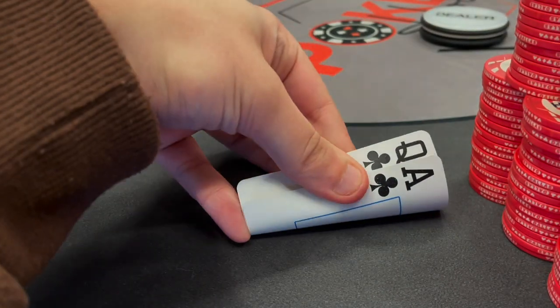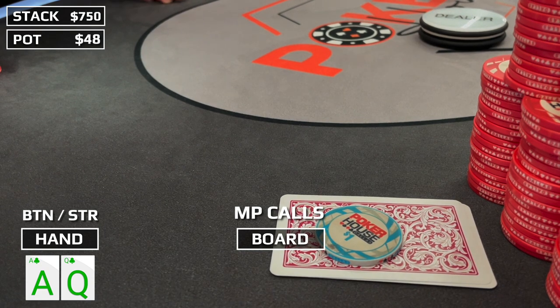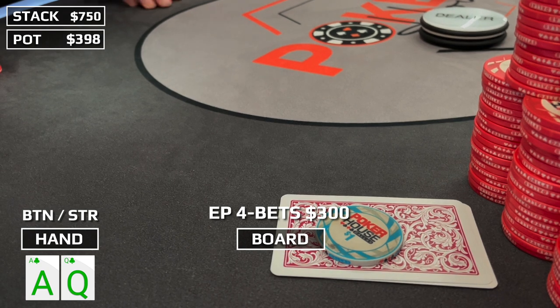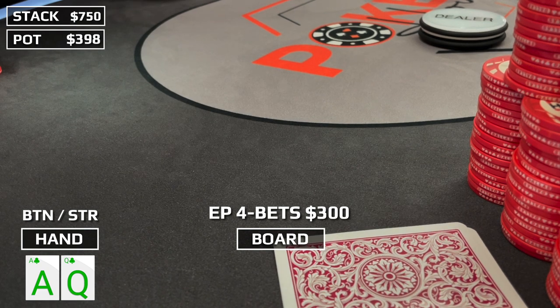Now with ace-queen of clubs on the button straddle. There's an early position raise to $20, middle position calls. Ace-queen suited falls into the category where we want to put more money in the middle, so I make it $75. The original raiser thinks about it before putting in a sizable four-bet to $300. Middle position gets out of the way. This is a really ugly spot — early position is repping ace-king, aces, kings, queens, sometimes pocket jacks or even ace-queen suited.